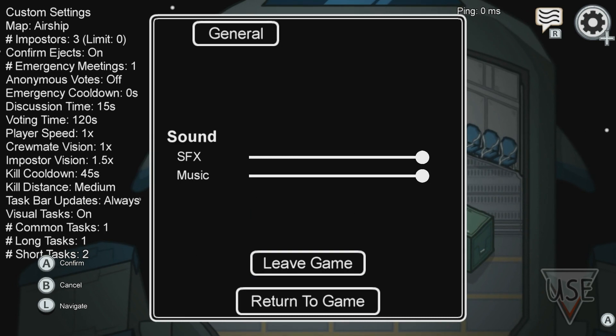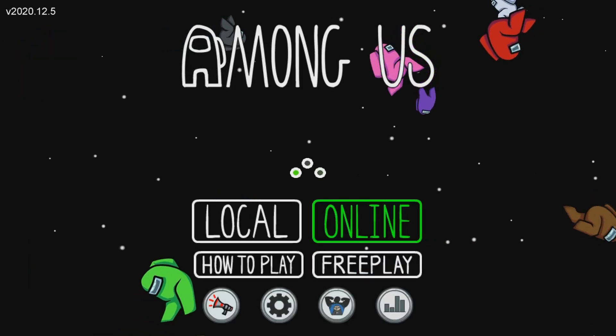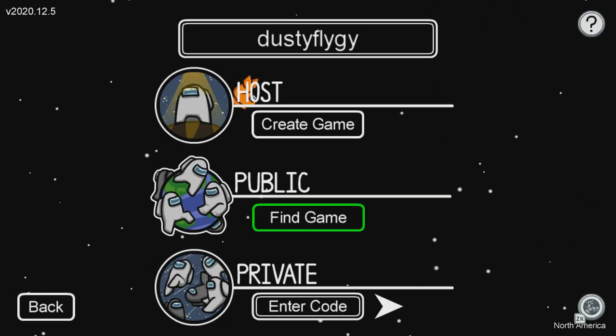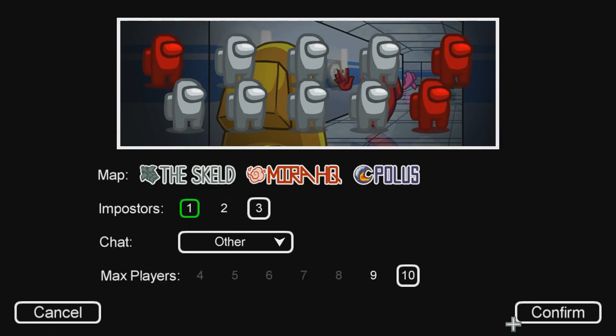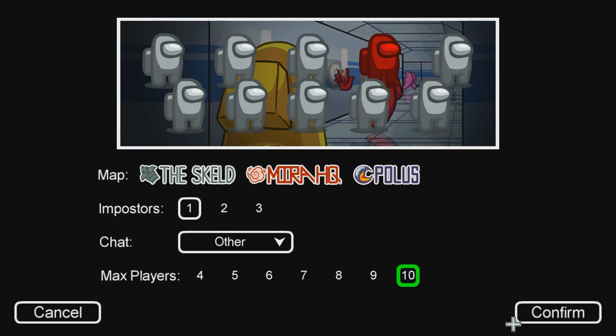Then exit out of your hosted game and press online. While online, press host and make sure you do not select a map on the host screen. Then set your rules and enjoy.